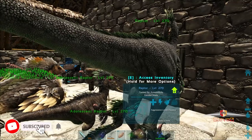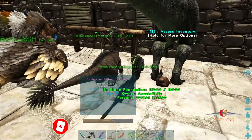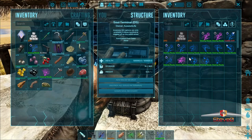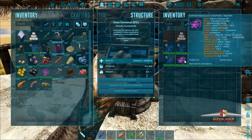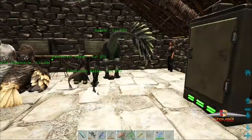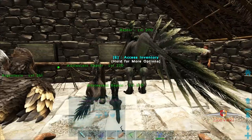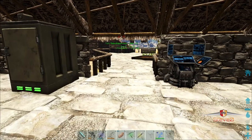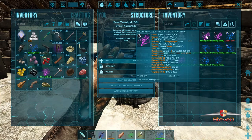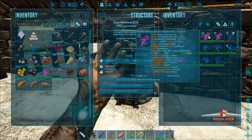We got our raptor, our max level raptor that we tamed up. I went out and got a really crappy female, level 72, and had him breed with her. We got a couple of eggs that were exactly the same as the male. I did the same for the argy - really crap levels, but it's pretty good.